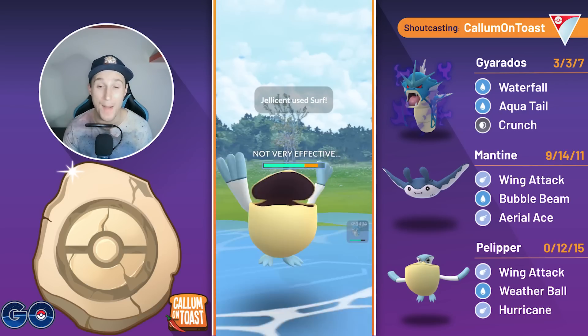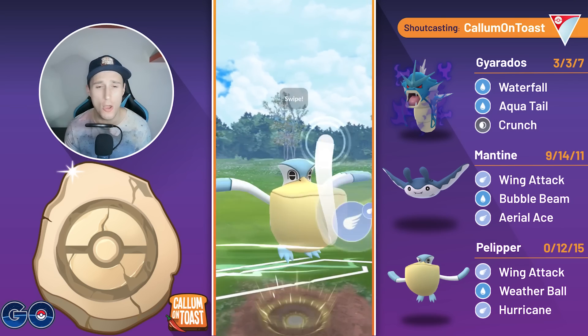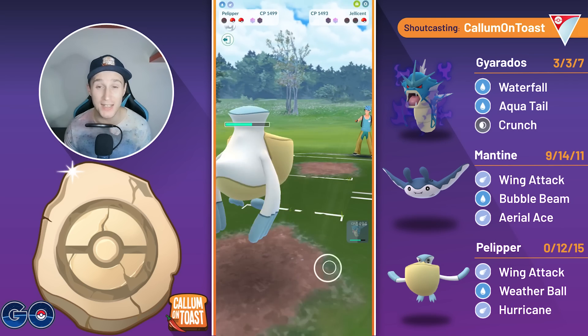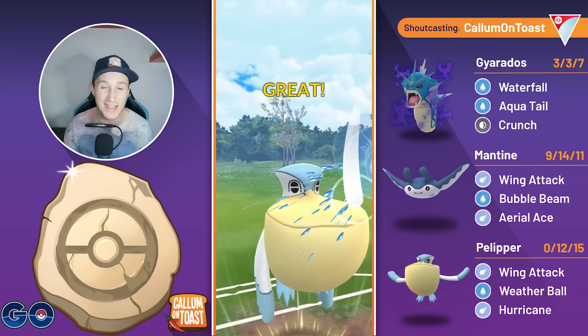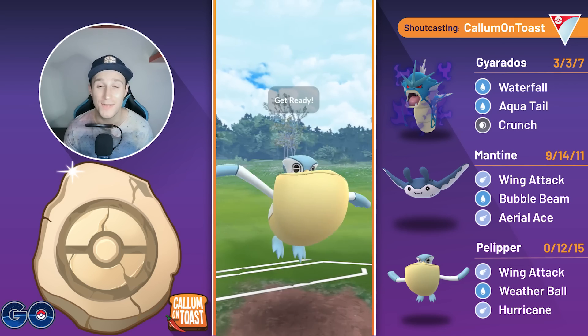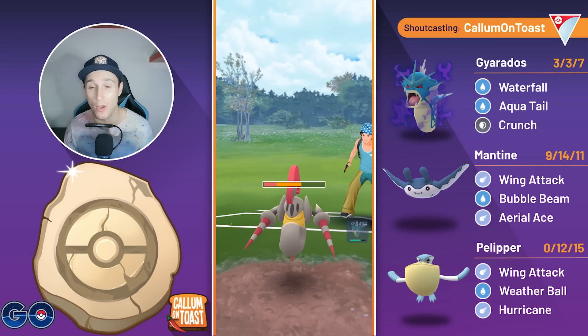I'm expecting an Escavalier in the back, but the opponent baits with the Surf, and now I'm just going to go straight for a Hurricane, and Hurricane takes out the Jellicent, and it is the Escavalier in the back. So all I've got to do is go for one Weather Ball here, and if this does connect they're in range where I can easily Waterfall farm them down. The opponent kind of has to over farm anyways, so we go for a second Weather Ball, and this is going to be game over for the opponent.